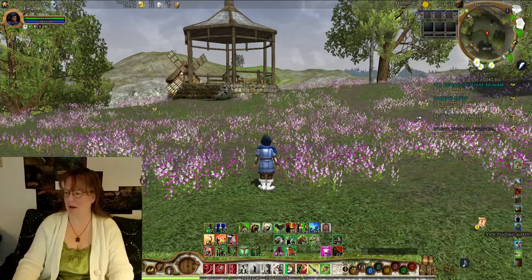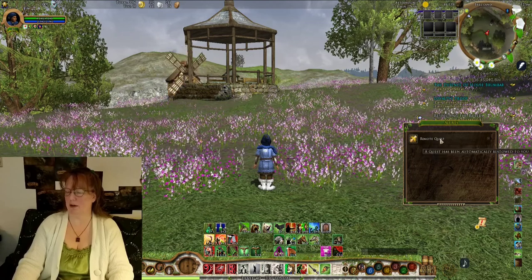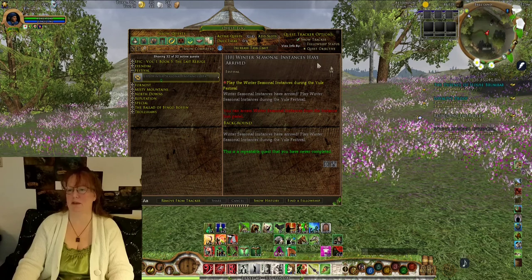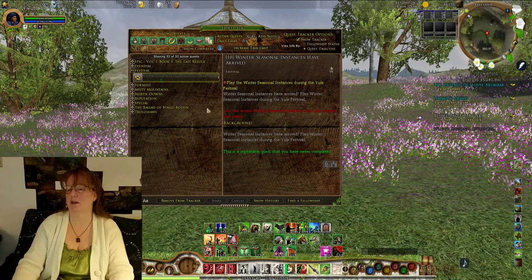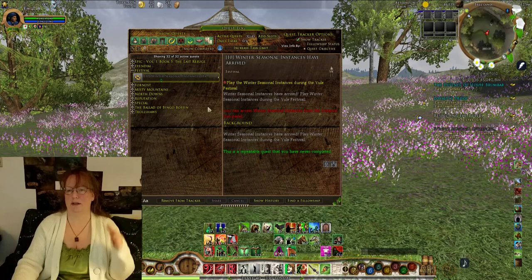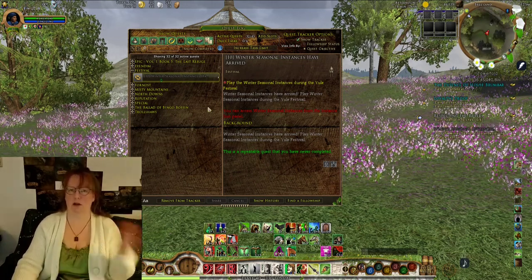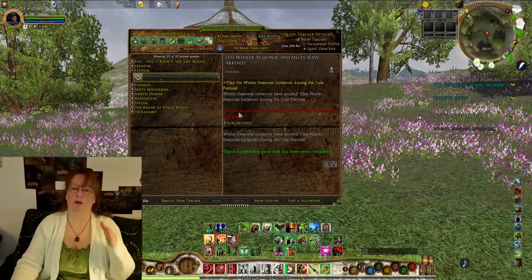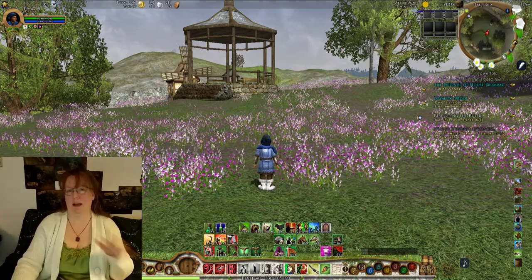The other thing that's going to pop up for you is a pending alert — that's a remote quest. You want to go ahead and take that, because that's going to give you the 'Winter Seasonal Instances Have Arrived' quest. Now it doesn't go away for the rest of the time, so just as a heads up, that's going to be there in your quest log through the entire festival as a reminder to go and do the instances. Completing the instances does not remove this quest from your quest log. It will be there the entire time and you can't cancel it.